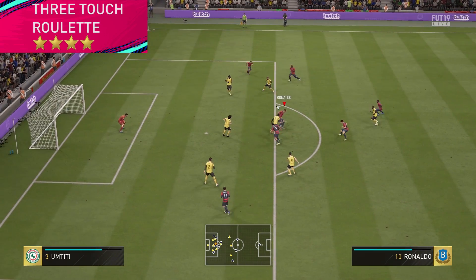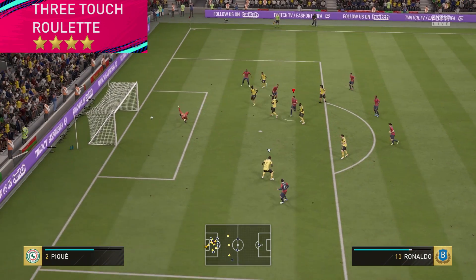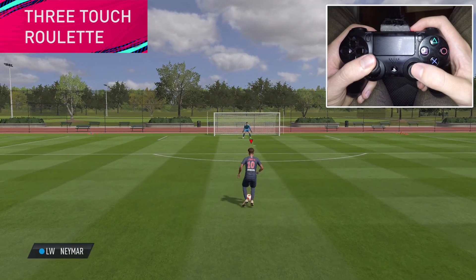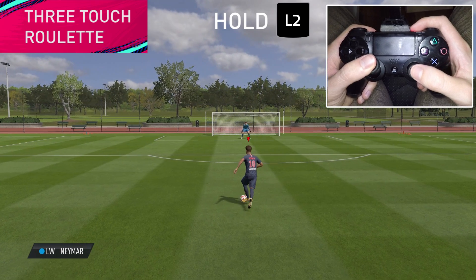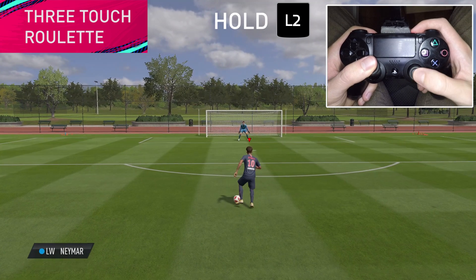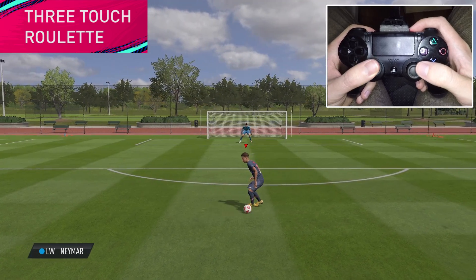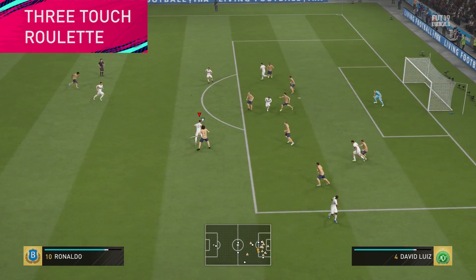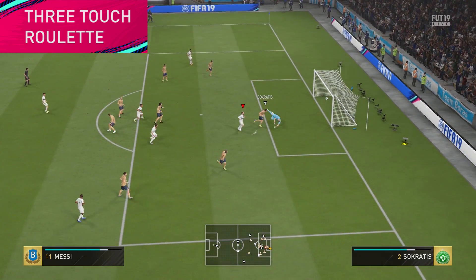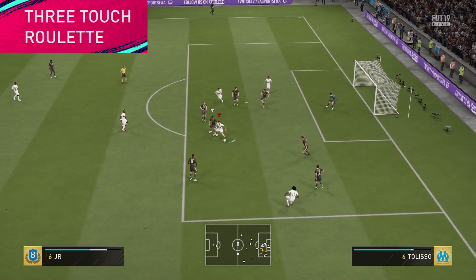And then we have another fancy skill move which also requires 4-star skill moves: the new 3-Touch Roulette. To do it, you have to hold down L2, or LT on Xbox, while flicking the right stick twice — first in the opposite direction that you are running, and then 90 degrees left or right of the first flick, depending on which direction you want to go. This skill move can be good to use in tight spaces to surprise your opponent. It's also very useful on the wing to cut in. Simply a dangerous move which is hard to predict.